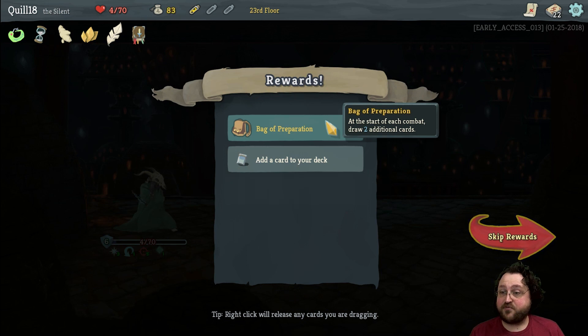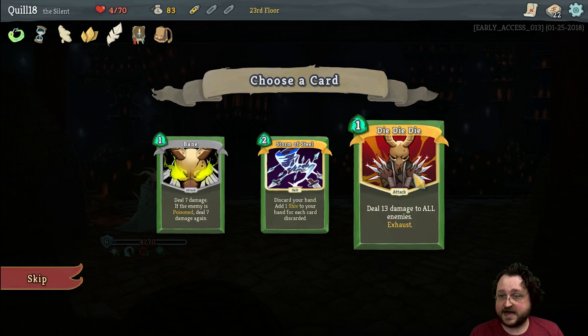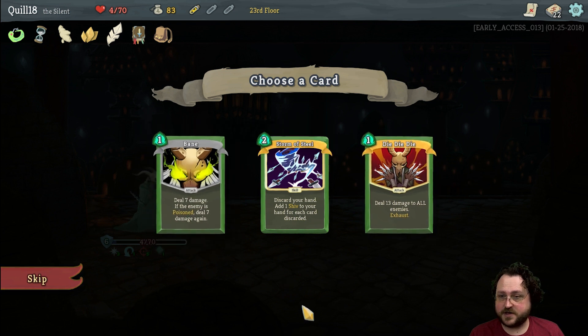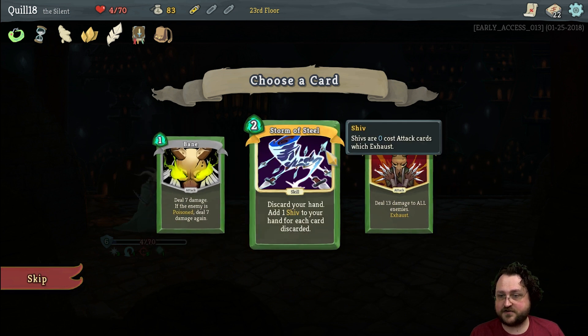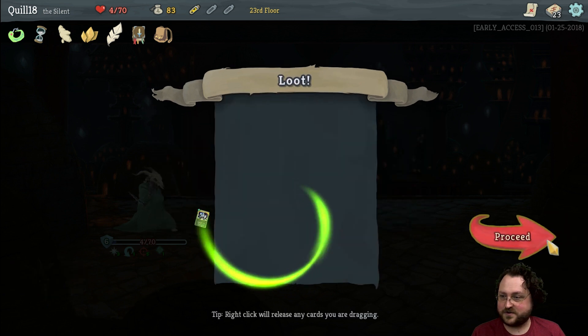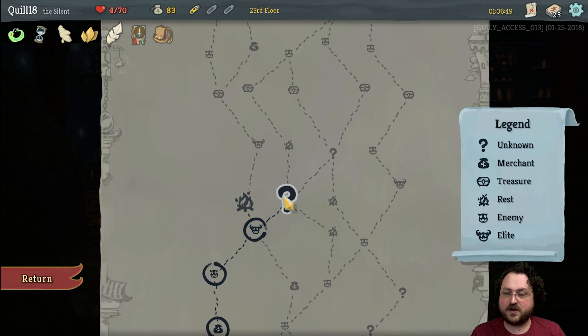Definitely some misplays there. Bag of Preparation — at the start of each combat draw two additional cards, so we're going to draw four extra cards at the start of combat. If we can draw Adrenalins and stuff, that's good. I love Die Die Die — you only get to use it once but it's good. Bane we're not going to be using. Storm Shield: discard your hand, add one shiv to your hand for each card discarded — obviously that's your shiv tech right there. I think we'll take Storm. I do like Die Die Die, but I can't risk this being a fight — we're going to go into another elite fight.